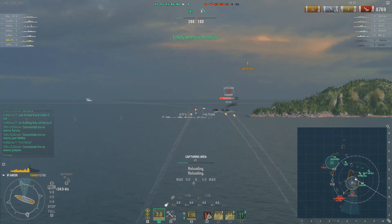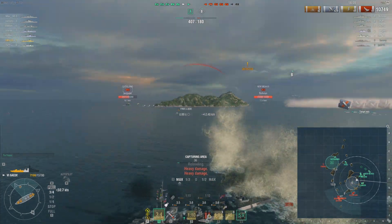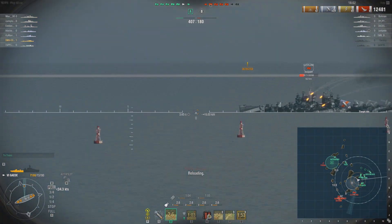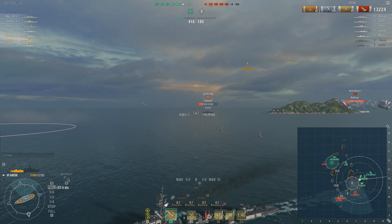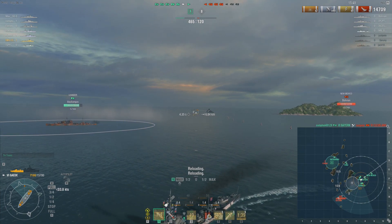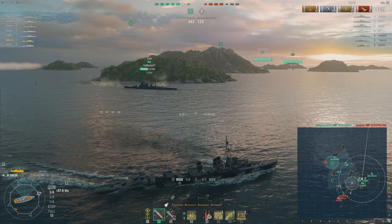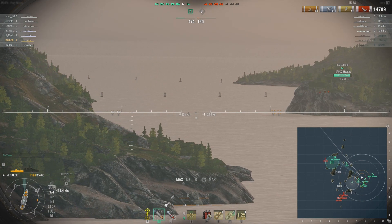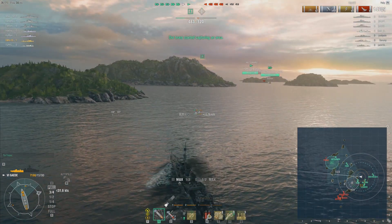Enemy Cleveland is also here. I don't have smoke, so I'm overextending. The thought is, if we all work together, we can take out the Cleveland before taking more damage. Another quarter of my health gone, but together we could take this guy out before he actually hurts me. His guns are trying to traverse against his turn and rudder shift, but it's not traversing fast enough and he can't get the shot off. If I were a selfish player, maybe I decide not to fire and bail on my team — that would net me more health — but if my teammates are alive, we are going to win far more often than if they were dead.